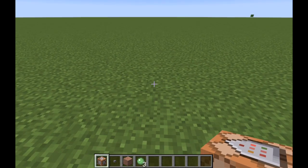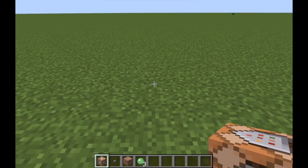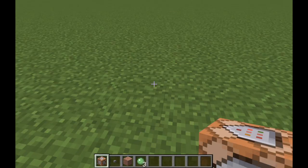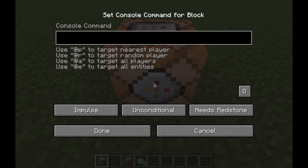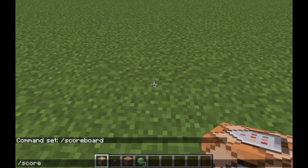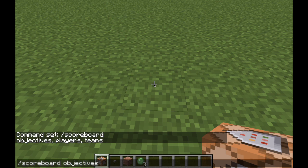Or whenever they right-click, it detects it. The basics of the command: you type in /scoreboard, and you'll have three tabs — objectives, players, or teams. Objectives is how you add things. Under objectives you have list, add, remove, or set display.